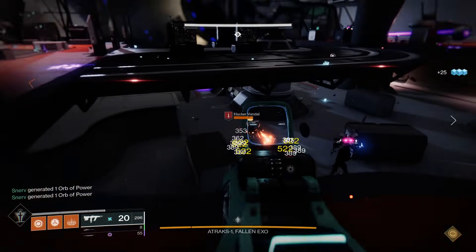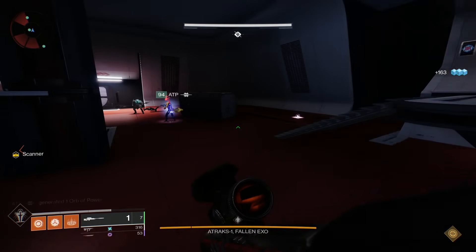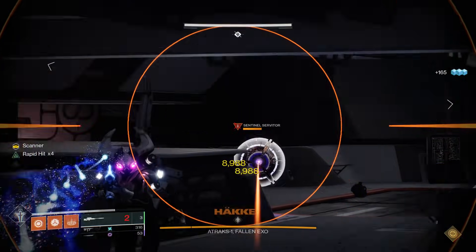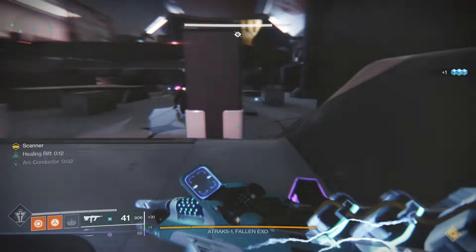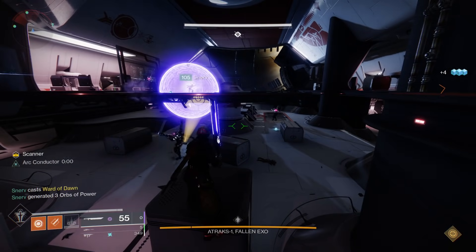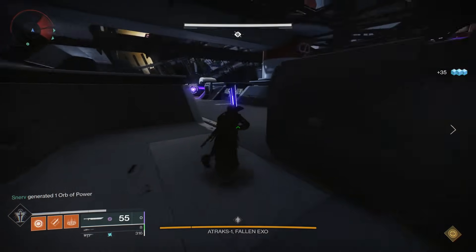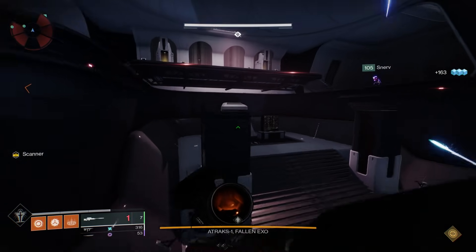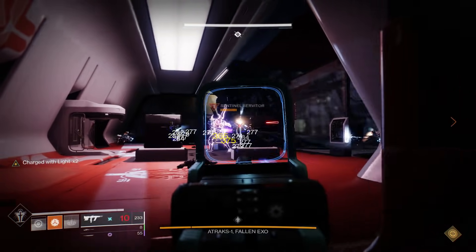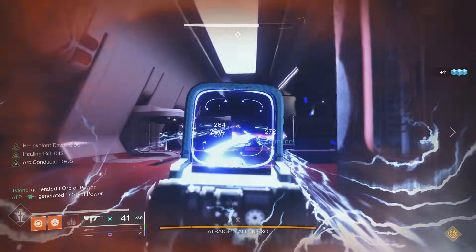Once you've split your team between top and bottom, you're going to need to slay out on adds — kill all of the adds in that arena, especially kill the yellow bar shanks, in order to spawn Servitors. The Servitors usually spawn at one area and then move to the other: they'll spawn at the bottom first, and once all the Servitors are dead at the bottom, then they'll start spawning on the top, and sometimes vice versa. As Servitors are spawning, you're also going to see those important adds that have the buffs spawn as well. Always on the bottom area, as the Servitors are alive, you're going to see a guy with the Operator buff — make sure someone at bottom kills that guy and grabs and holds on to that Operator buff. Then at the top, you're always going to have an add with the Scanner buff spawn when the Servitors are up — make sure someone grabs that buff.